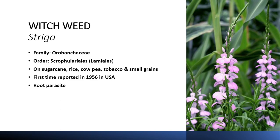یہ sugarcane، rice، cowpea، maize، tobacco اور small grains کے اوپر attack کرتا ہے۔ یہ ایک root parasite ہے۔ سب سے پہلے یہ 1956 کے اندر USA میں report کیا گیا تھا۔